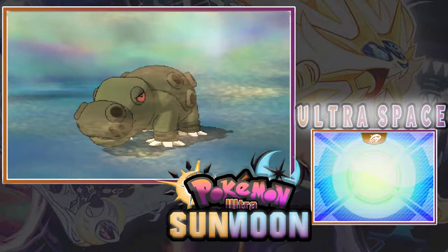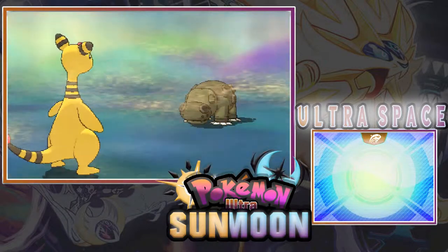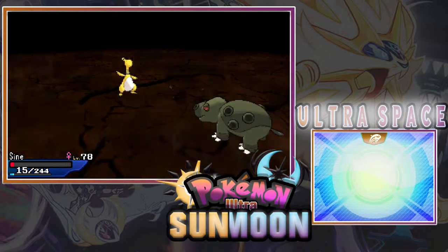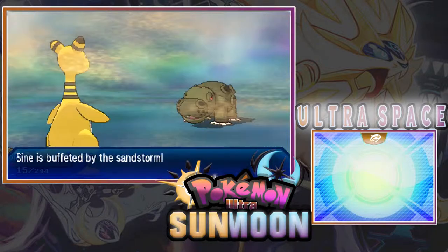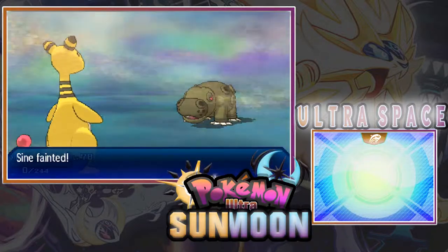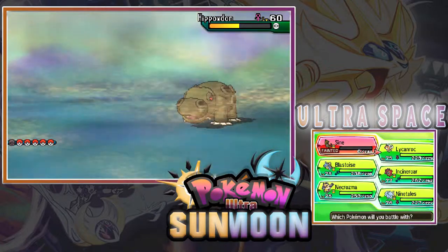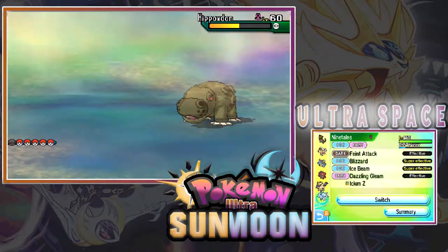First ball — no! Earthquake! Oh wow, such a badass Hippowdon. Sina! Don't leave me, Sina, I need you. Oh, poor Sina. Okay, next — how about we send out Ninetales?